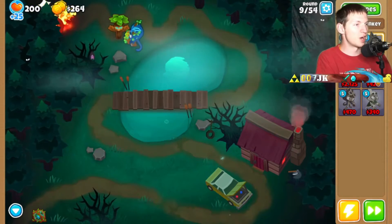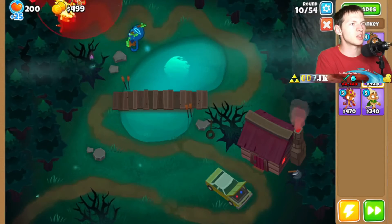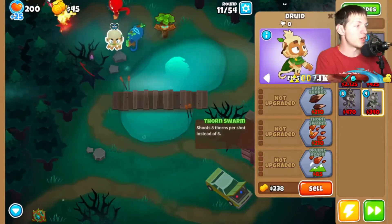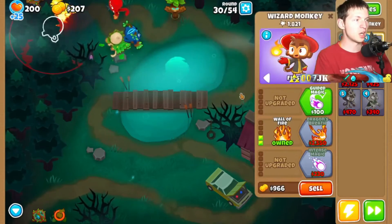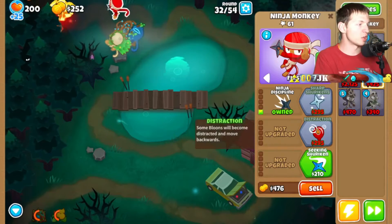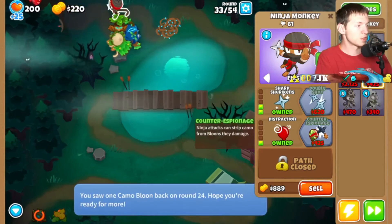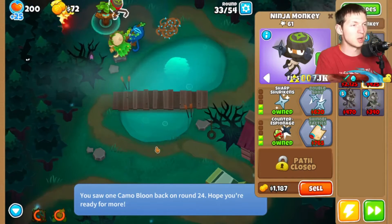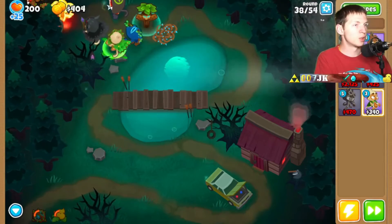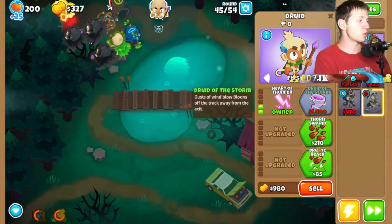I'm not that good at Bloons but I can win, and I like winning. Maybe I should try more challenging maps. We'll get Distraction, Counter Espionage, and Ninja Discipline as well. Jungle's Bounty — there we go! I'm going to get Magic Sense as soon as I can so we can hit Camos. Then we'll get this guy up so he can clear Camos — Espionage and Double Shot as well. This strategy seems to be doing pretty well. Pop Lust there we go, put down another Druid — we'll get a bunch of Druids up to Pop Lust.